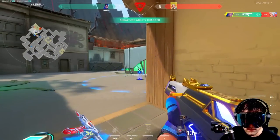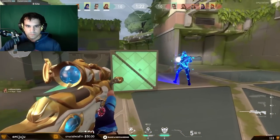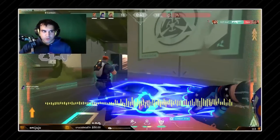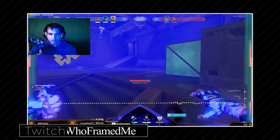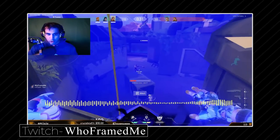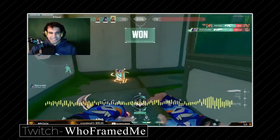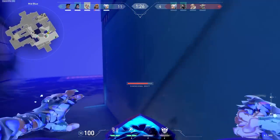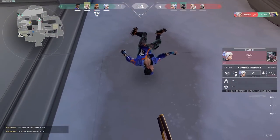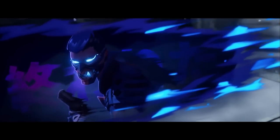Yoru's new kit isn't bad. People clown it constantly, but if used by someone that actually knows how to play the game, it just works. Listen to how Who Framed Me communicates to his team and at the same time makes plays for himself with the Operator and his overpowered flashes. His new kit allows him to play some serious mind games with the opponent. Don't expect to pick him up and just carry instantly — just like with every agent, he's going to take time to pick up and learn. Learn his limits, how people react to his decoy, and honestly he's just a ton of fun. So stop shaming Yoru — he's not that bad. Show some respect.